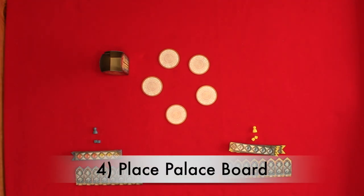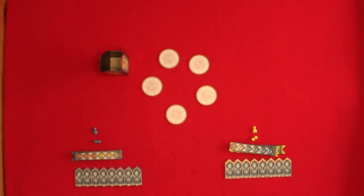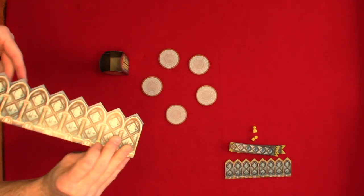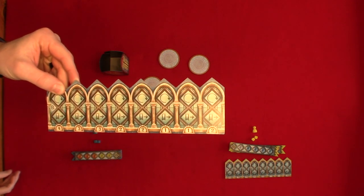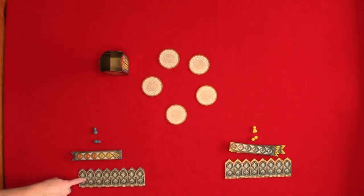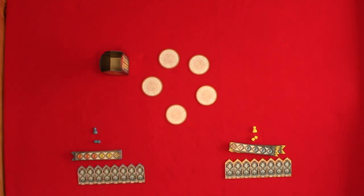Step four: choose a side and place your palace board. Final scoring is different whether you're playing with the palace board on side A or side B. On side A, in final scoring you'll gain points for clustering around the marked squares. On side B you gain points for finishing your windows and for the most of a particular color. We're going to play the game on side B.